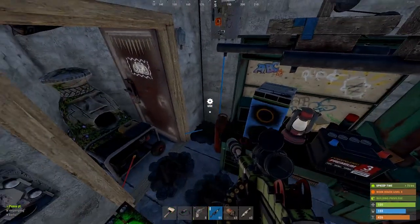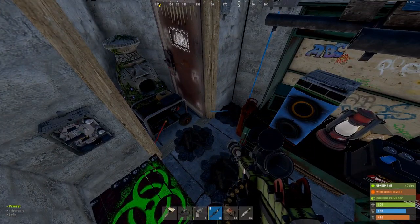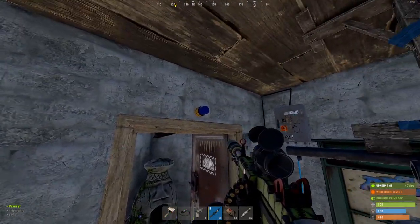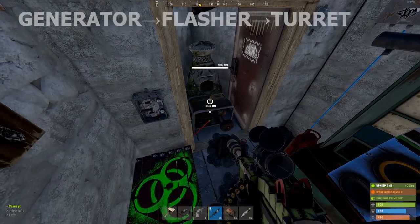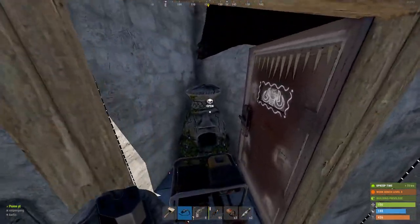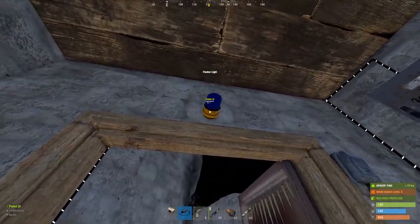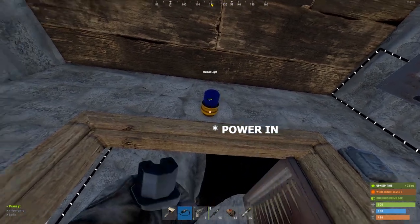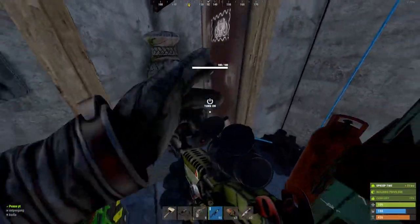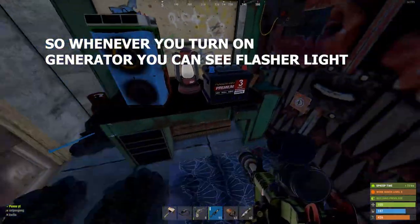I tried putting a light first and then running power to the light, having some sort of pass-through to the generator, but none of that worked. So I use the light as a pass-through first — it goes generator to light, then to auto turret. I'm not going to actually connect it because I've just done it and it's a bit of a hassle, but you go power out to the light's pass-through in, and then the pass-through goes to the auto turret. I've done that already.